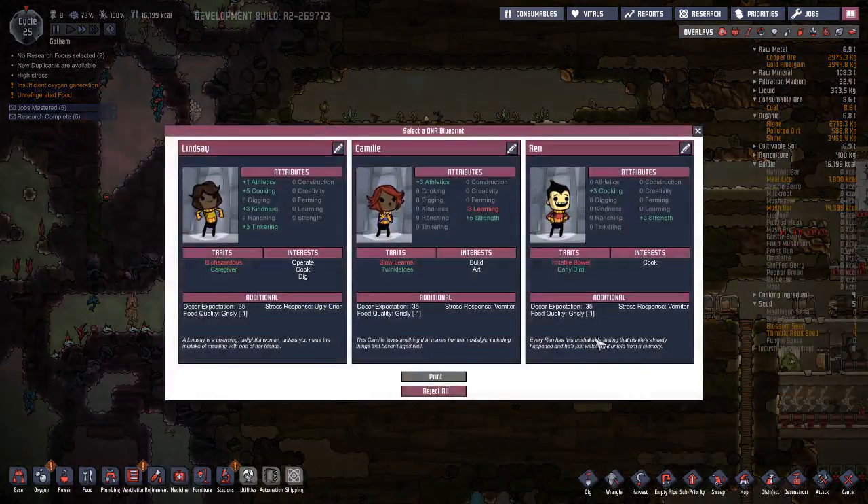We can get a new person — they have cooking, strength, athletics, kindness, and tinkering. If I was going to take one I'd take Lindsay, but I think I'm going to take nobody.